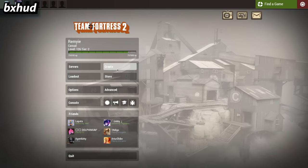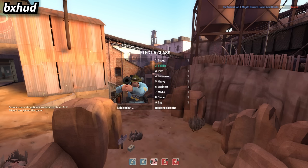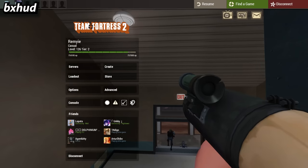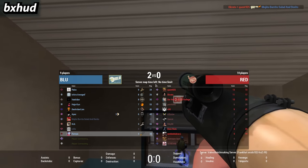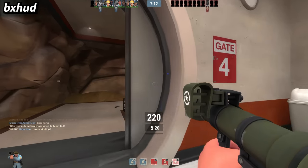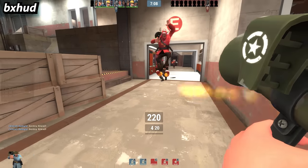BX HUD is pretty similar to the default, just adding transparency effects here and there, overall making TF2 feel more modern. I don't exactly like the centered ammo and health placement. I felt it was a bit too close to default, but it looks pretty nice and many of you just want something that looks like the default one.